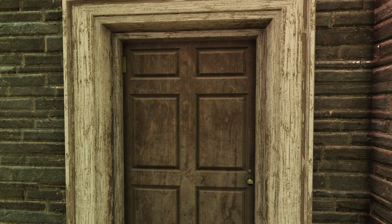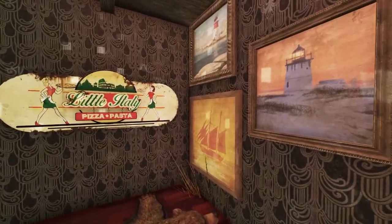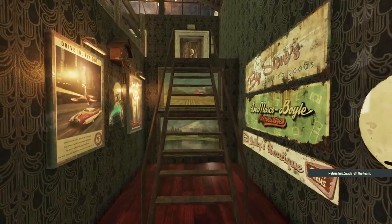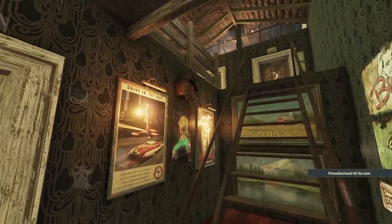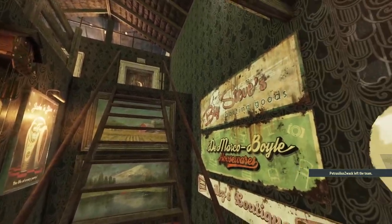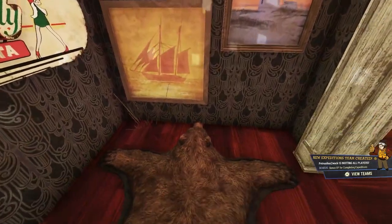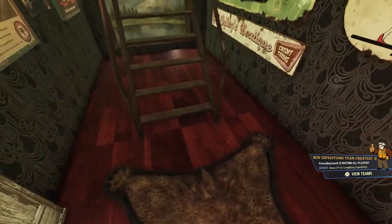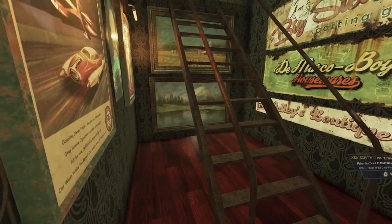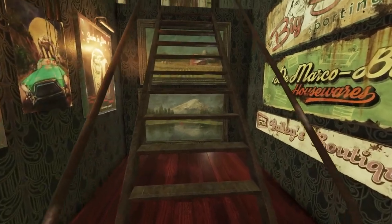Going upstairs, this is where it gets a bit random. I've filled this with a bunch of random stuff because I hate having bare walls — so there are some paintings, posters, a cuckoo clock, some signs on the wall, old paintings, and the bear pelt rug on the floor. I also can't find anything that will fit between the gap underneath the stairs and the wall, so hopefully something will come out soon that I can fill that with.